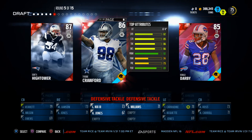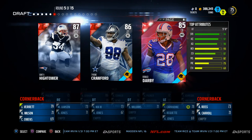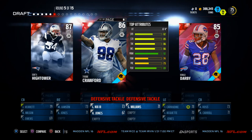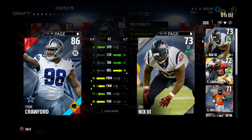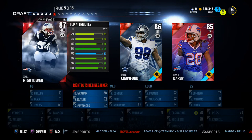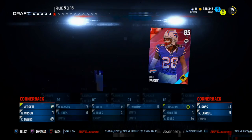We've got some really good players in this round: Tyrone Crawford, Dante Hightower, and Ronald Darby. This Ronald Darby card is really, really good if you're going to be playing man-to-man coverage — he's a phenomenal man-coverage corner. Tyrone Crawford has some good speed as a defensive tackle, but nothing really special beyond that. In Draft Champions, it's important to have those man-coverage corners. We're going to take Ronald Darby with this selection.